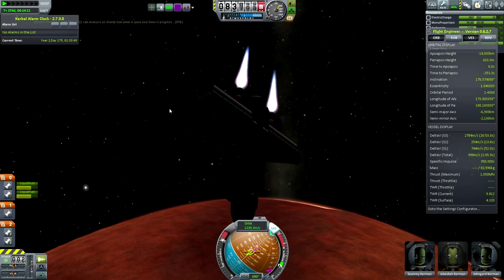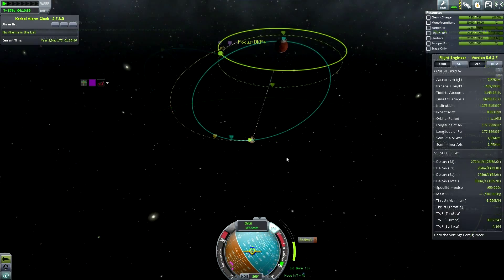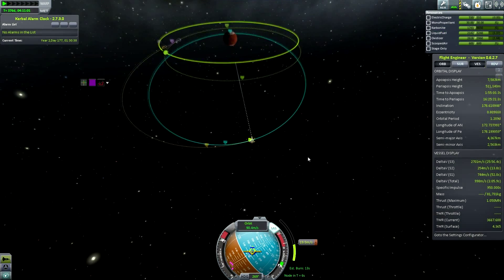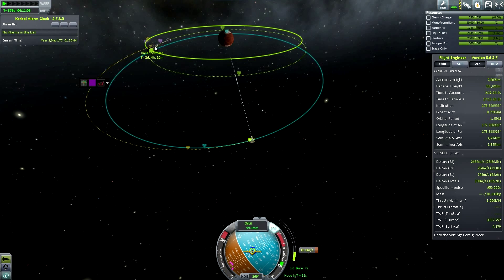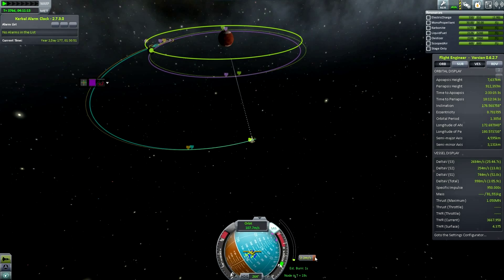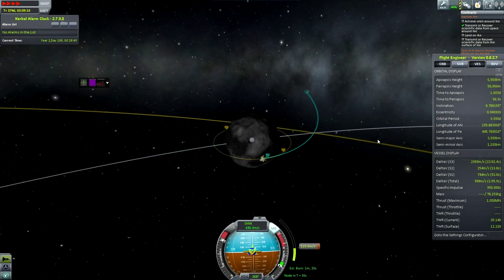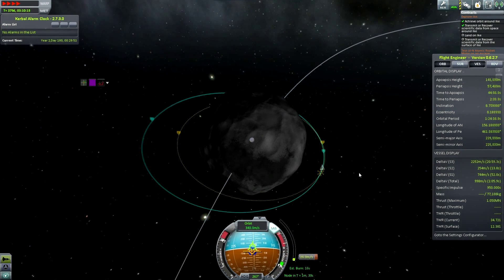As I did on Minimus and as I will do on Ike in a moment. It turns out that because I have Ferram Aerospace, landing vertically on a place without atmosphere means any sort of horizontal movement will generate lift on your wings, so you're really prone to stalling and going out of control when you try to land with wings in a place with no atmosphere.